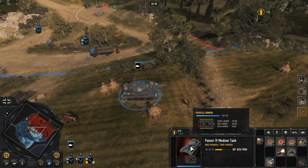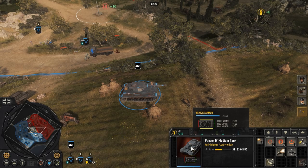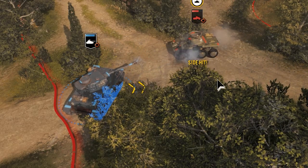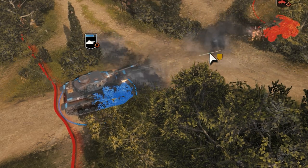In Company of Heroes 3, tanks have different armour values on the front, sides and rear of the tank. As a general rule, the weakest part of any vehicle is the rear, and you should always try to keep your front armour facing your enemy. You can do that by holding the right mouse button and dragging out in the direction you want your front armour to face.